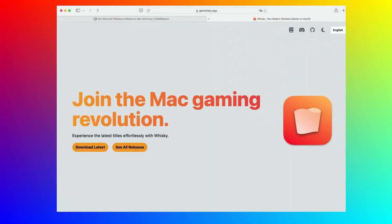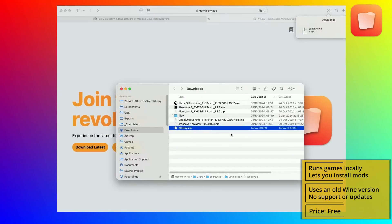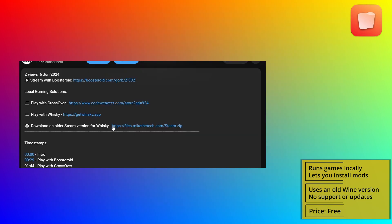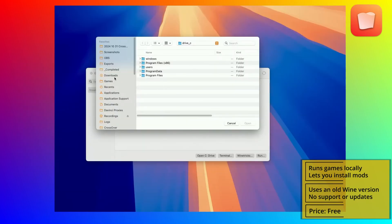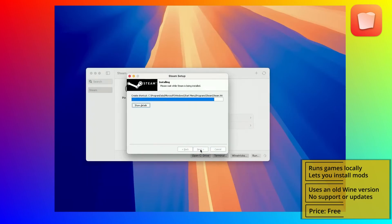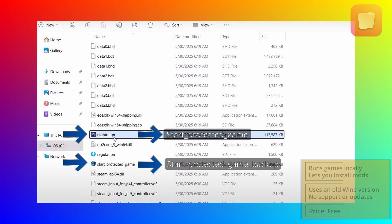Now to set this up: first download the latest version of the Whiskey app from the provided link below, and extract the zip file in your Applications folder. Then you must create a new bottle with Windows 10 or 11 compatibility, then download an older version of Steam for Windows by clicking the respective link in the description. Then click Run, open the installer, and install Steam in the Whiskey bottle. Once Steam is installed, launch it, find the game, and download it. To start playing, you'll first need to perform the EXE renaming step shown in the Crossover section, and then launch the game through that file and not from Steam.